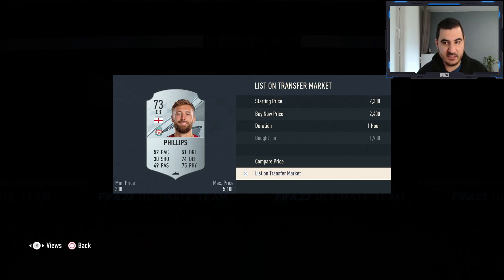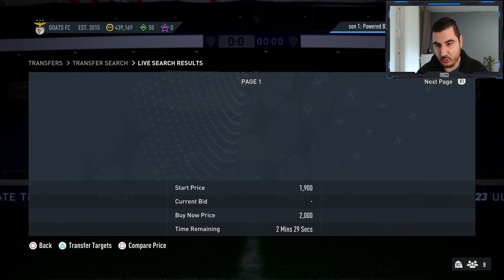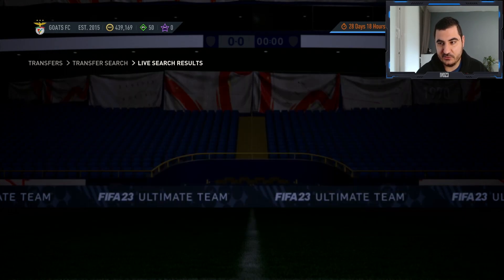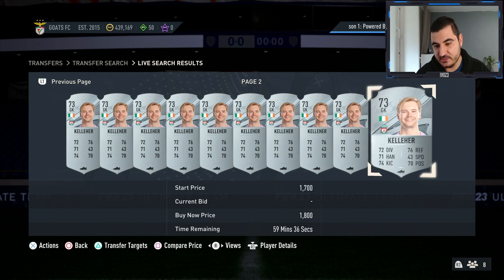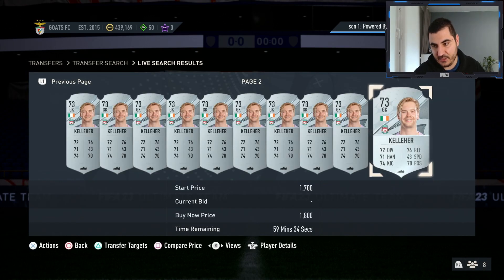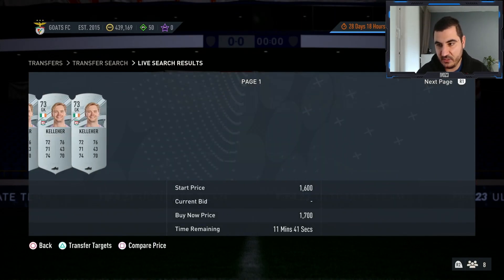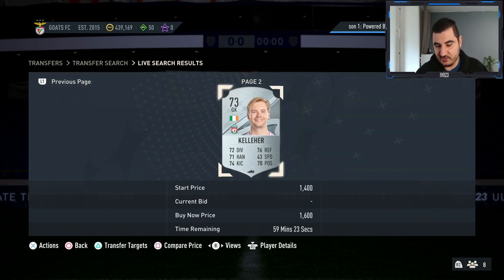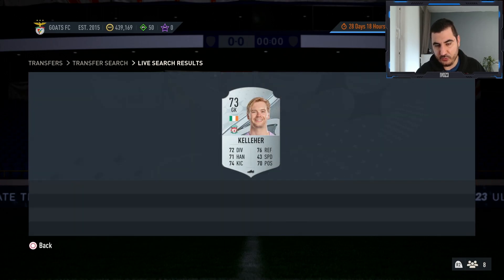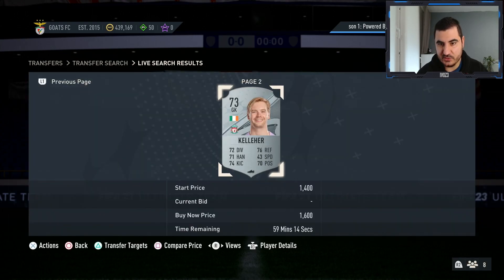After tax that's about 400 coins per card — not bad. Silvers are always and probably will always be the best thing to trade right now, since you can make a lot of profit. But be careful of the EA tax, and don't buy Keller for above 1300 — if you buy him for 1400 you're not going to sell him for 1600 at a profit. That's the first trading method.